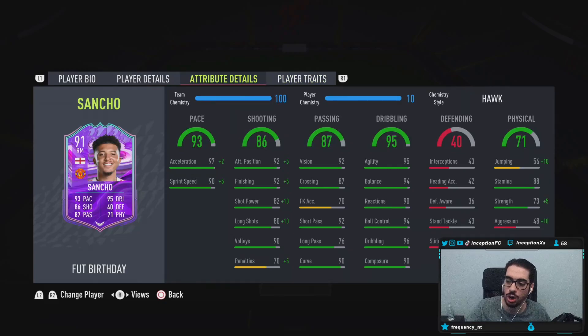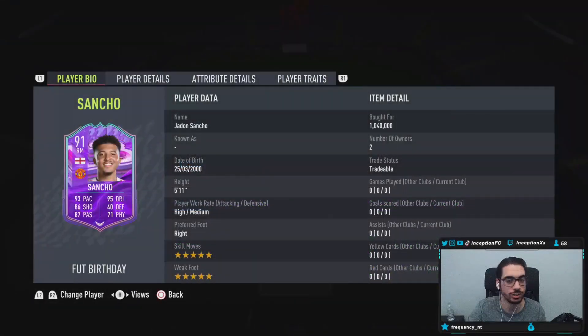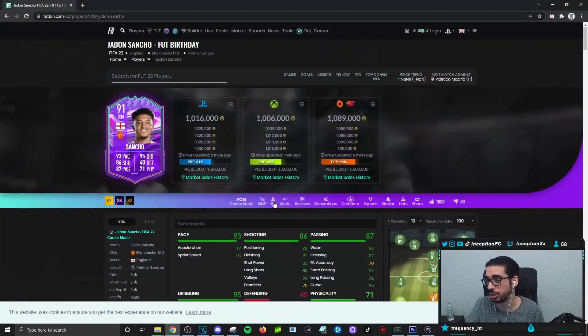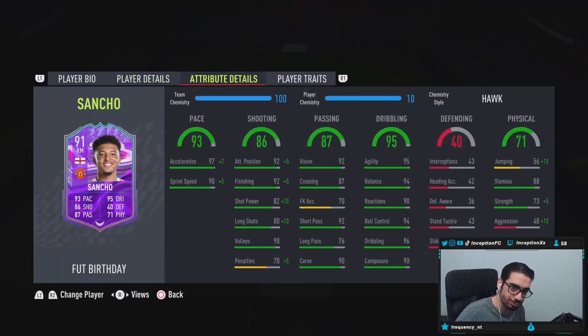On a Hawk chemistry style — and I already lost money on the card, bought him at 1.04 and he's now 1.016, just the vibes of reviews. With Sancho on the Hawk chemistry style, he gets 99 acceleration, 95 sprint speed, 97 finishing, shot power and long shots boosted into the 90s, and 97 attacking positioning. I can totally see him being a really good left mid in a 4-4-2, especially with that five-star weak foot and finesse shot trait.